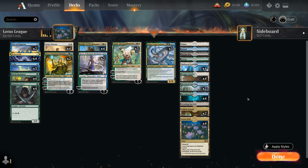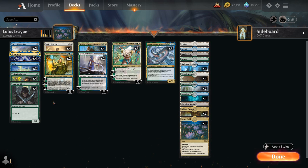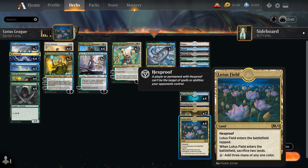For today's deck we're building around Lotus Field — the Hexproof land that enters the battlefield tapped, and when it enters we have to sacrifice two lands. But in return we get a land that taps for three mana of any one color. Definitely a powerful land worth building around. How are we building around it? Well, we've got three copies of Stifle, the one-mana counterspell added in the latest Anthology expansion, which can counter any activated or triggered ability. One application is to counter our own Lotus Field trigger — if we have one blue mana available, we play Lotus Field and then Stifle the trigger that makes us sacrifice two lands, getting a Lotus Field without any drawbacks.